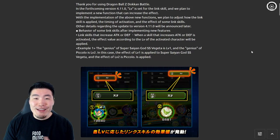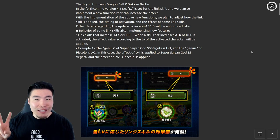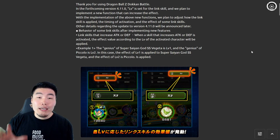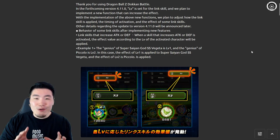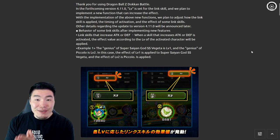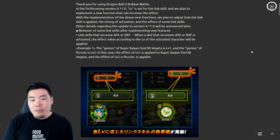Welcome back to another Dokkan Battle video. Today I want to quickly talk about this impending link skill level update, as well as some changes to existing links coming with update 4.11.0 for JP. People in the Dokkan community have been going crazy, freaking out about how big of a change this is going to be, and I tend to agree — this seems like a very significant feature.